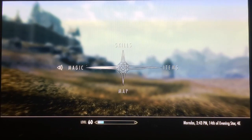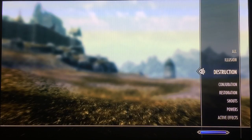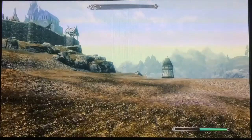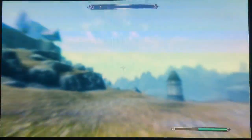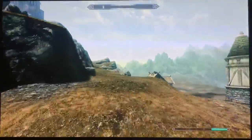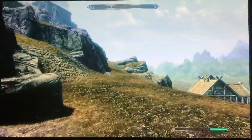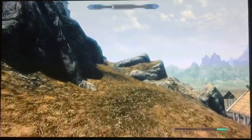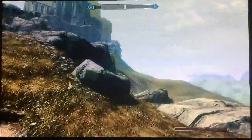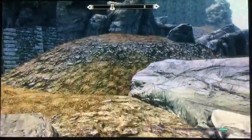I'm kind of new to these controls, I haven't played this for a while. You want to go to Shouts and have your Whirlwind Sprint on so you run faster. Also, if you're a high level you can have more stamina — I have around 260 stamina. Once you reach the point, which is over here...